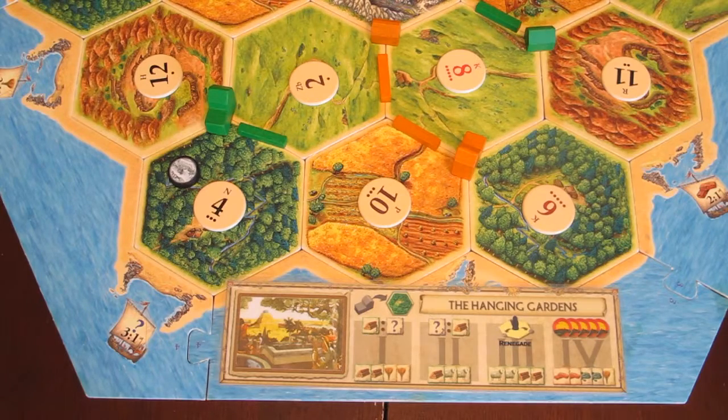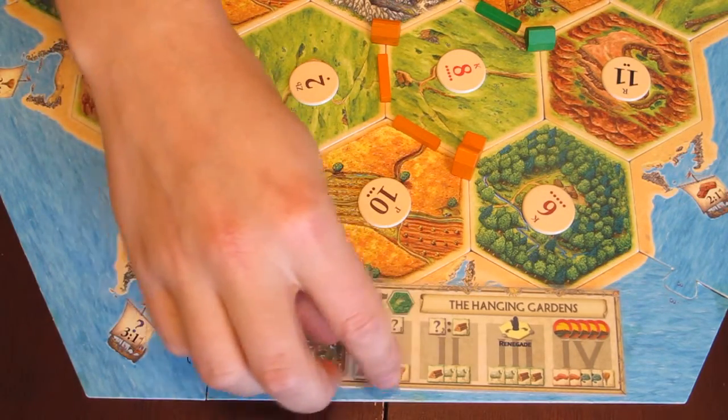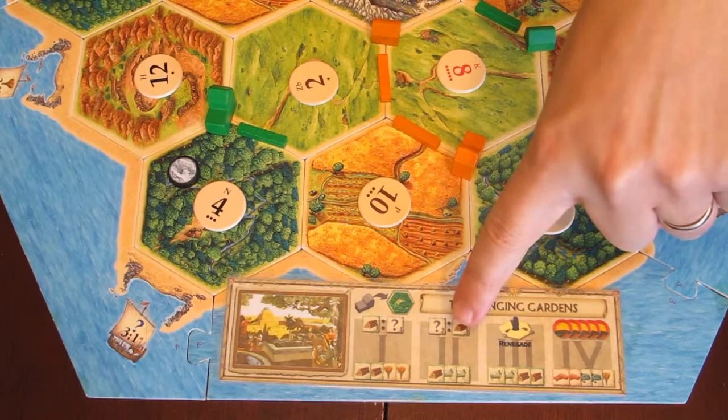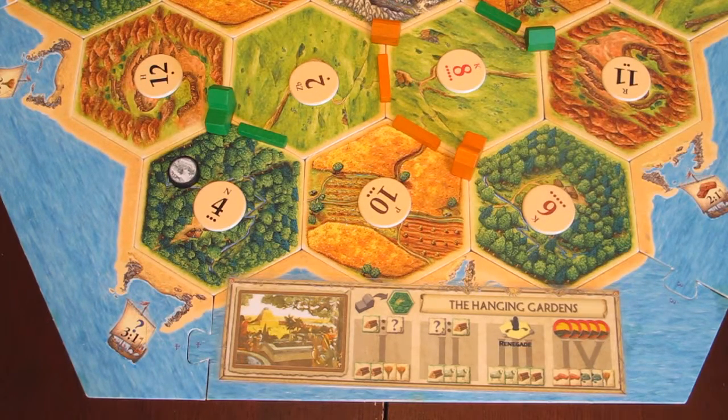What the five standard wonders have in common is that on the first two stages they have a trade advantage special to their resource. For the Hanging Gardens that's three lumber for any one resource on stage one, and two of any one resource for one lumber on stage two. Those are pretty good — they give you an extra way to manage resources and get discounts better than regular trade or even a three-to-one harbor. But those abilities are not game-changing; they can be very useful but also quite useless in some cases.